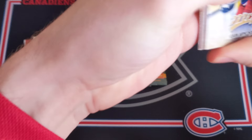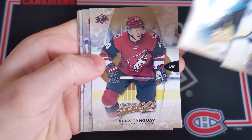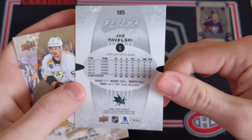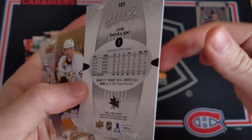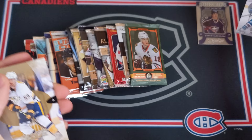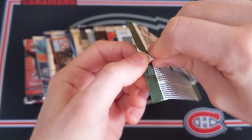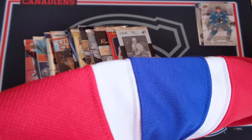Now MVP 16-17 - there are expired redemptions in this product so hopefully we don't get any of those. We've got Cam Atkinson, Joel Ward, Alex Tanguay, Sergei Bobrovsky, and a silver script facsimile autograph of Joe Pavelski - just printed on the card. Also Jaroslav Halak and Jarome Iginla. All base otherwise.